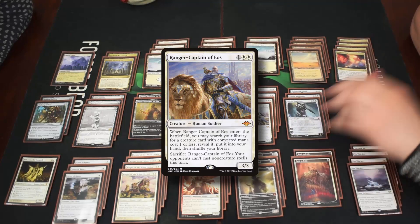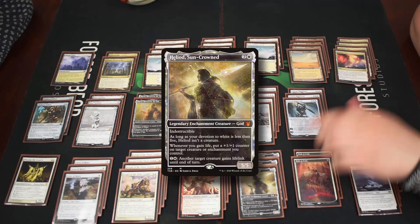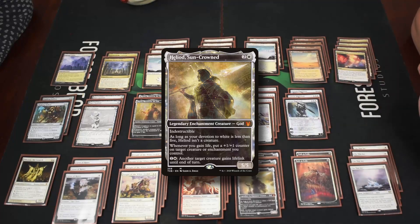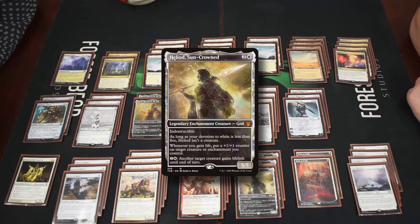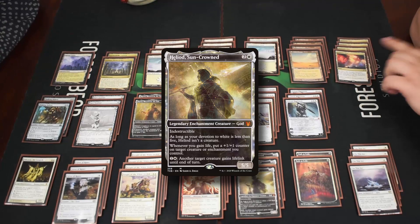We have three Heliod, Sun-Crowned — the other half of the combo. Whenever we gain life we can put a plus one plus one counter on something. He's not a creature unless we have five white devotion, which in this deck is very easy, making him a five five. He can also pay two mana to give something lifelink, though sometimes Gideon can provide that instead.